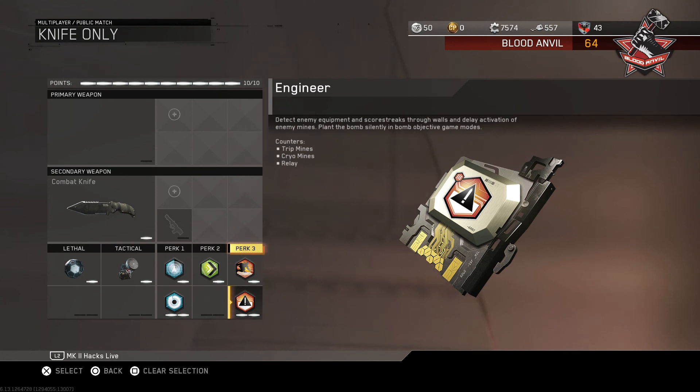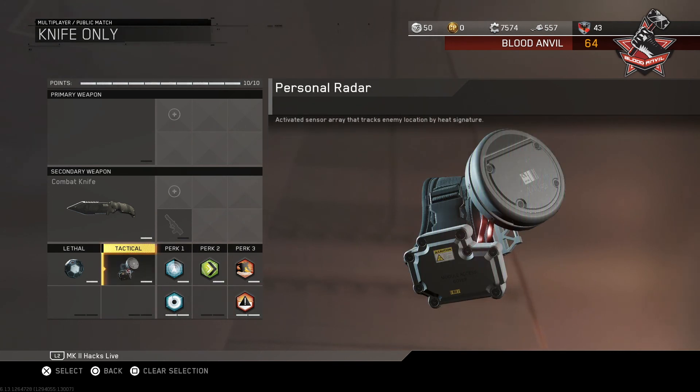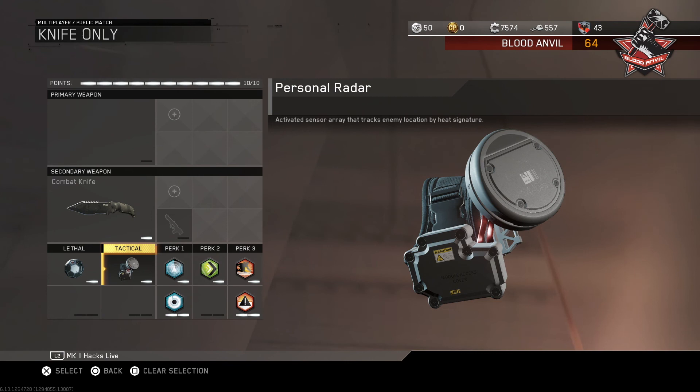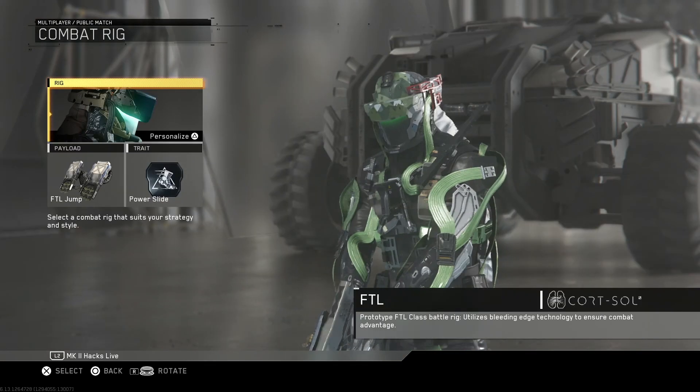Following these perks, for our lethal we're going to be running the flechette grenade, but truthfully you can run any lethal that you prefer. For tactical, I'm running Personal Radar to give us an added sense of where the enemy is on the field, but you can run whatever tactical you feel would be best.